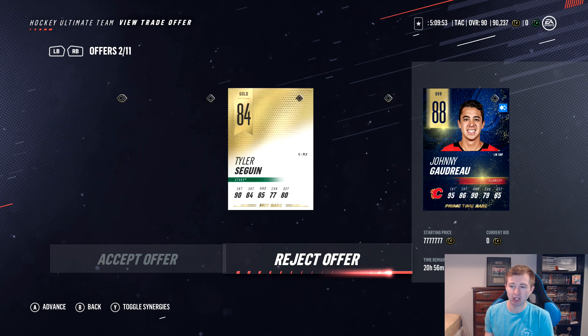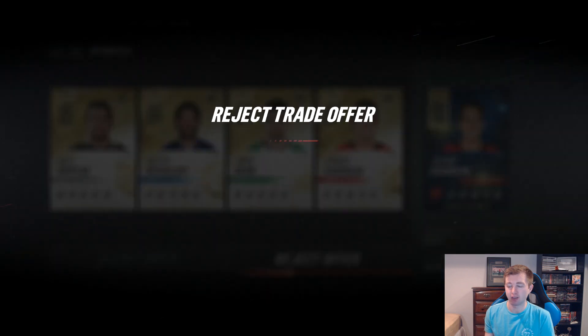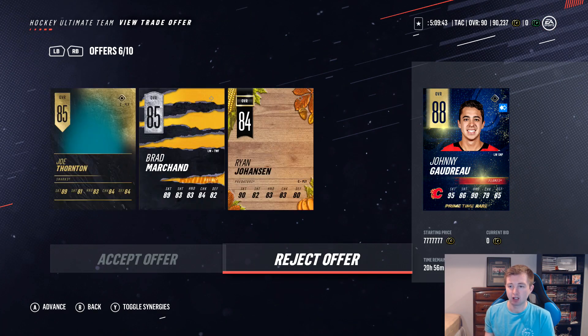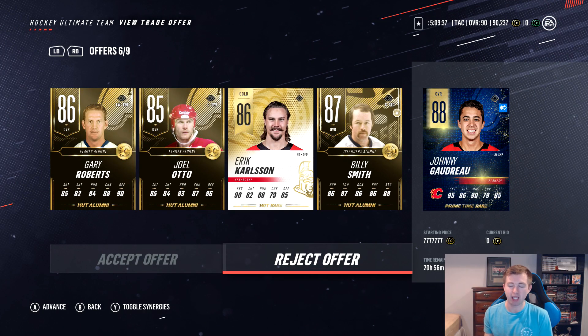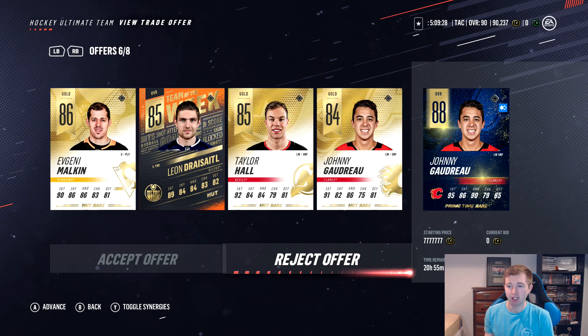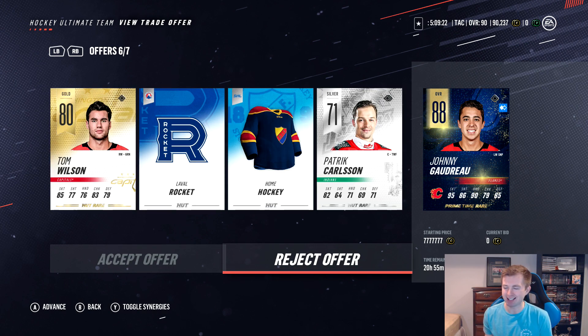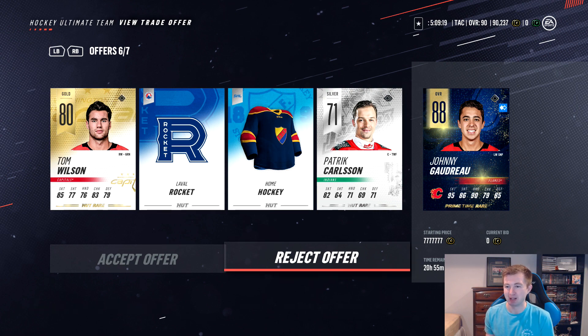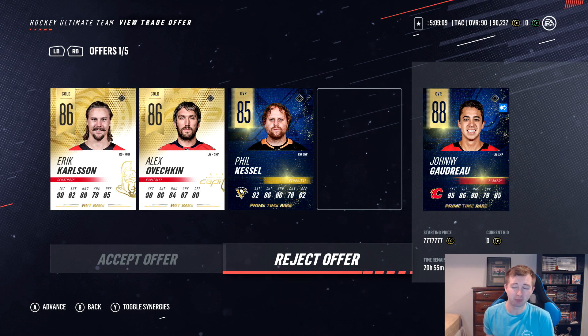I felt like that one took forever to go through. These ones I've been holding onto — I felt like they were probably the best ones. Some good players, but I think you need like the one really good player opposed to just four okay players. The Billy Smith one — I have no idea on the value. Otto and Roberts are pretty rare cards, but I only want to risk it as I'm probably not going to use either of them. The Wilson one — it was Sunkfist, I think I said Sundstrom. And Carlson, OV, and Primetime Kessel — the big question is the value of Carlson and OV.